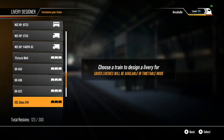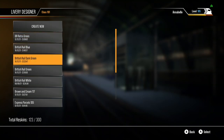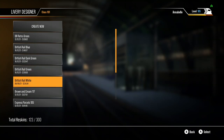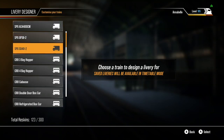I'm not going to open every single livery — I'll be here all day. On the Class 101 I've got: BR Retro, BR Blue, BR Dark Green, BR Green, BR Rail White, Brown and Cream (which is the 117 livery), an Express Parcel livery (which is the 105), Network Rail (901), Network South East, Regional Railways, SPT, and Strathclyde Transport.